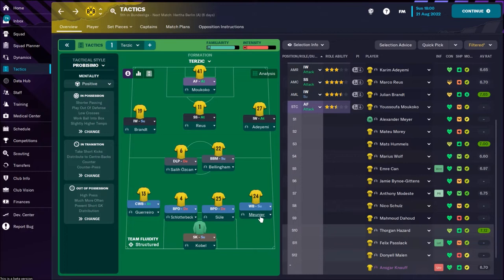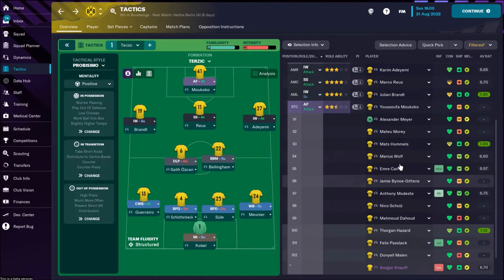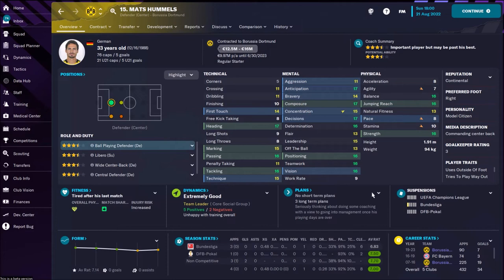On the right side, the most important players for this tactic are the wingbacks and inside forwards — actually inverted wingers. We have Thomas Meunier, the Belgian wingback. He's not as attacking as Guerrero on the left side, so he's playing as a wingback on support duty. For the pair of central defenders, in most games Mats is playing there, but in FM he's really slow and he's 33, so I would not use him for this tactic.